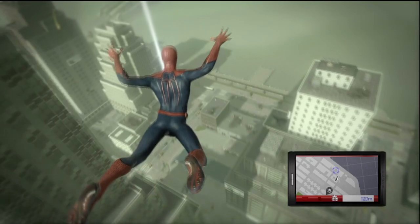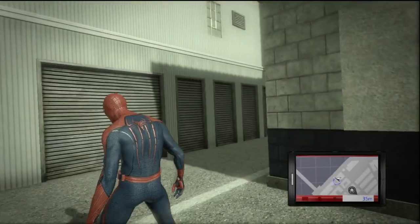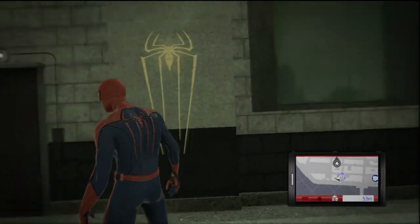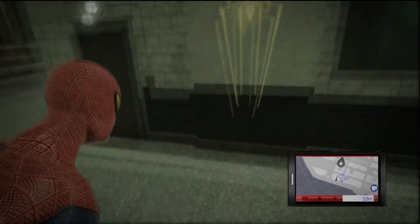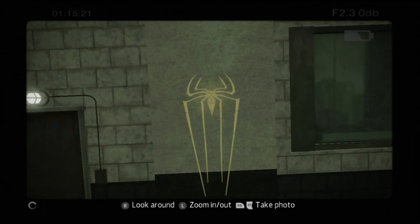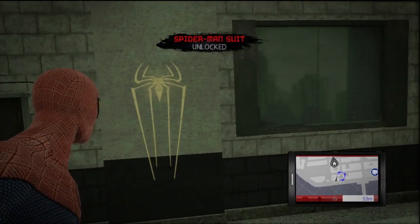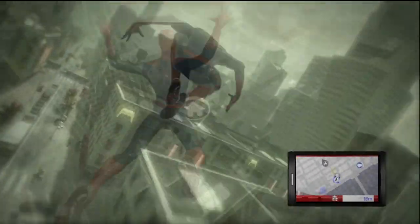Once you get close enough you should notice a small gas station is where you placed your marker. Go to the backside of the gas station building in a small alley and you should see a Spider-Man insignia written on the wall next to the door. Take out your camera and snap a photo. The game will confirm that you've unlocked a new costume. Head back home and the costume is available for you.